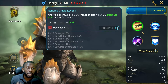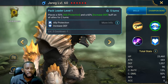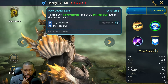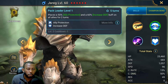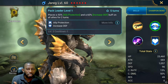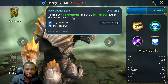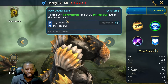The second thing Jareg is well known for is being an ally protection champion plus an increased defense champion. He places ally protection and a 60% increased defense buff on all allies including himself. The ally protection of course won't be on himself, but the increased defense should be on himself. The skill language says 'buff on all allies for two turns' and doesn't say 'except this champion,' so we'll test that in battle.